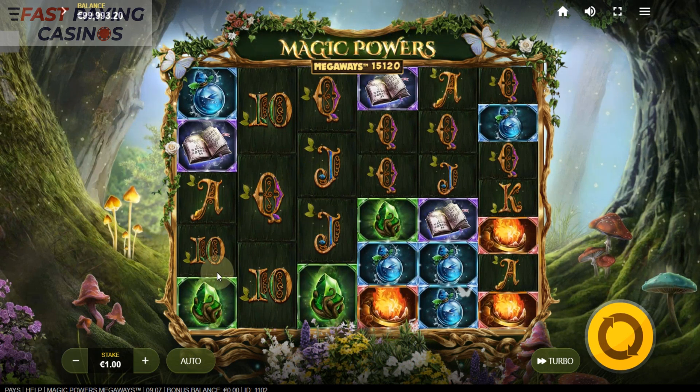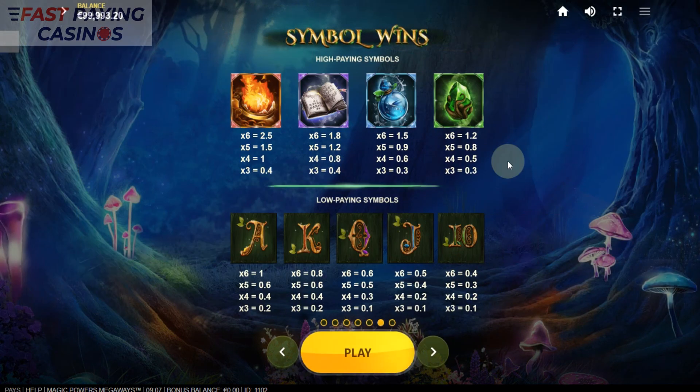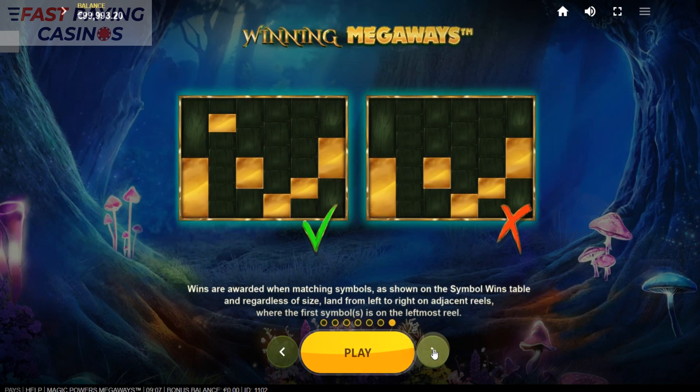We'll have a quick look at the rules. So what you get is your symbol values - six of a kind, 2.5x down to 0.4x for the royals. And that's your replacement symbols. As you can see you can get 2 to 7 rows per reel.